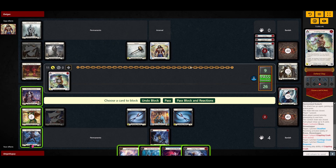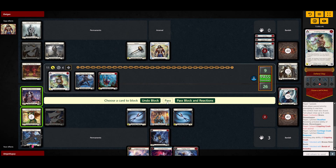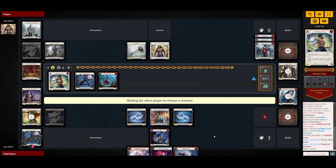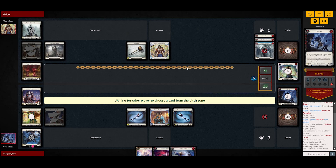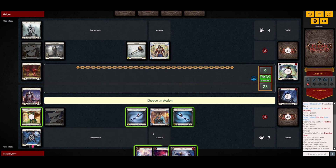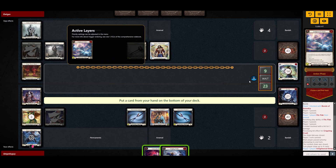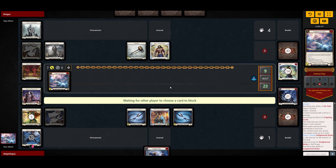The obvious choice here is Breeze Rider Boots, a three block, and a Flick Flag. Breeze Rider Boots, a Bonds, and we're gonna pass — he doesn't have any reactions. So we do have a red Surging. Actually, skip the Surging, go for E-Strike for seven. I'm gonna go E-Strike for seven.